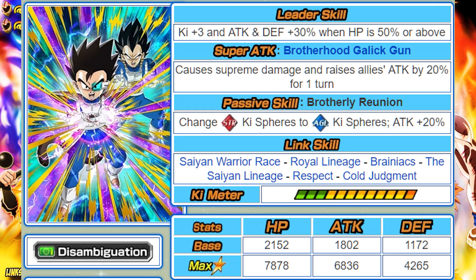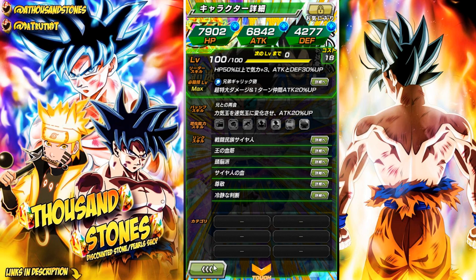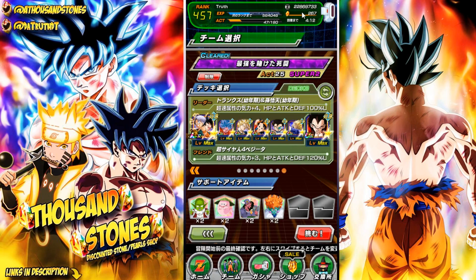The Brothers Galick Gun has you get Vegeta and Tarbo doing it at the same time, which is pretty dope, and he does have that allies attack 20. His passive skill is Reunited, which changes STR orbs to AGL orbs and gives himself attack 20. For a free-to-play unit, this guy is solid - very solid. His links are Saiyan Warrior Race, Royal Lineage, Brainiac, The Saiyan Lineage, Respect, and Cold Judgment.